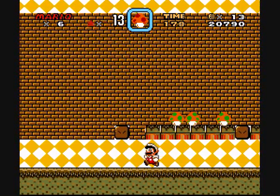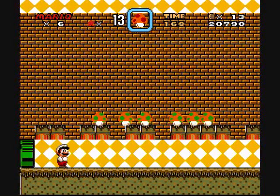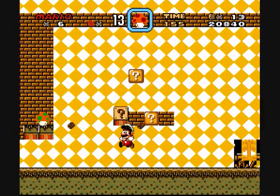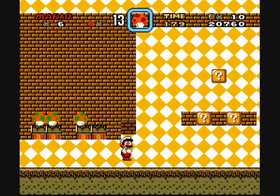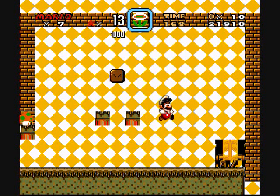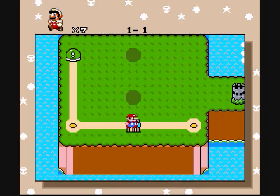OH MY GOD! WHAT IN THE FUCK?! They're supposed to be coins — why did they suddenly turn to lives?! I think something fucked up! Can you glitch up a game this fucking badly?! And the switch — look at the switch! What is this?! The switch doesn't even press!